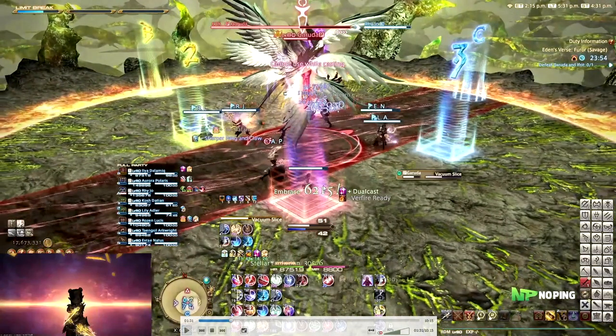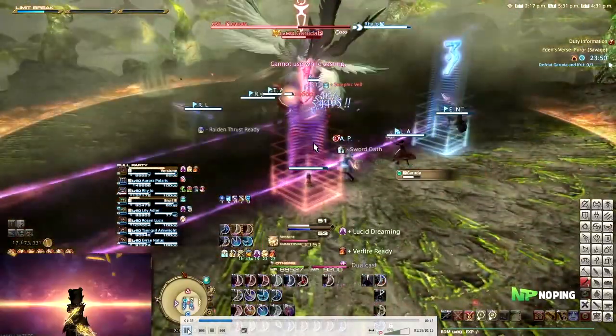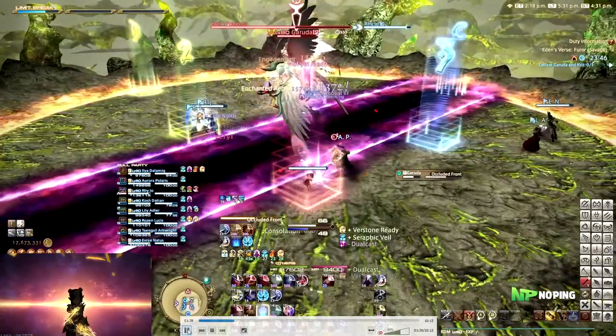After this she'll jump towards the middle and do Vacuum Slice, which is going to be separating the arena into two different quadrants. This can go from north to south as well as from east to west. Basically again stand on your assigned marker with your partner and the mechanic will kind of take care of itself. Also do not try to cross the arena because this is a one-shot.